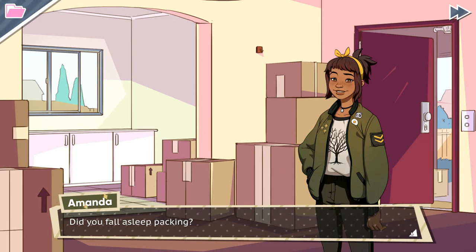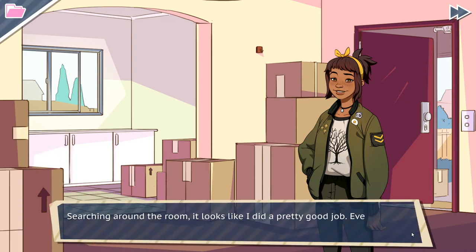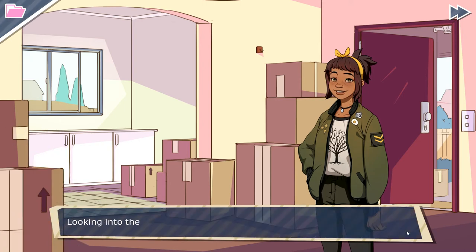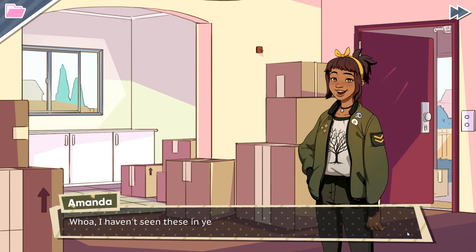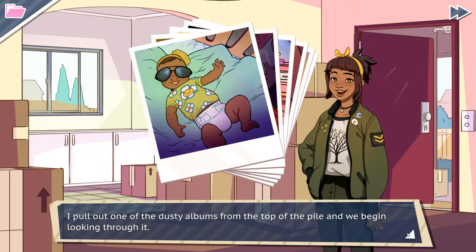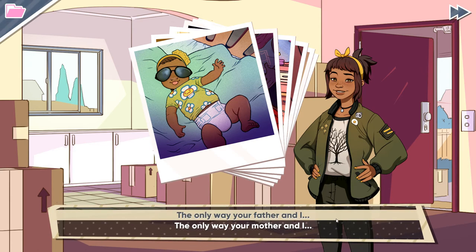Searching around the room it looks like I did a pretty good job - every box is sealed except for one. Wait - straggler. What's in it? Looking into the box I see a bunch of old photos and little photo albums. Whoa, I haven't seen these in years. I pull out one of the dusty albums from the top of the pile and begin looking through it. Oh she looks so cute. That's the coolest baby I've ever seen. I'll go with the dad then.